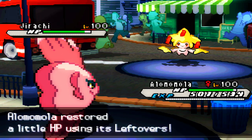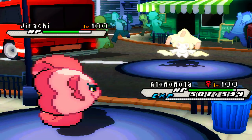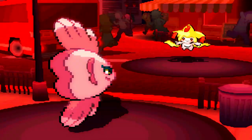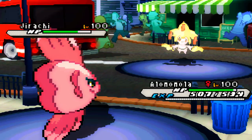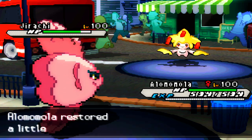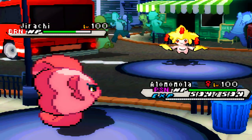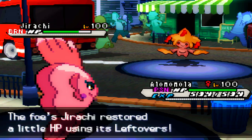I send in Alomomola to wall it since it's physically defensive. He sends in his Jirachi. We kind of played it fair here — I was going for the Scald hoping to burn him, and if he didn't miss the Toxic it would be fair. He does miss the first Toxic, which sucks for him. I don't burn him with the first two Scalds, which is fair. He actually has Fire Punch — I didn't know why I stayed in — but I go for Scald the third time and do end up getting the burn. He hits his Toxic as well, so that's pretty fair.